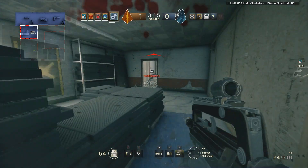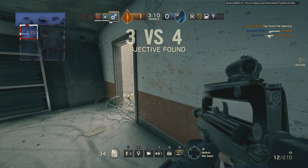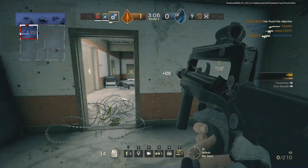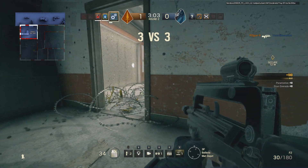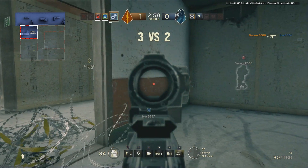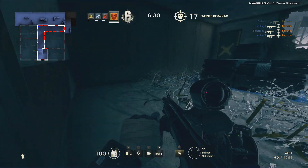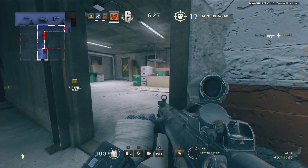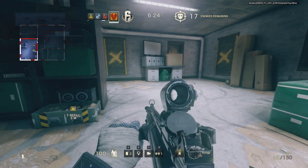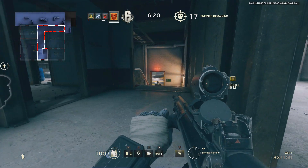Breaching into the ballistic mat depot, notice the fully breachable wall to the south as well as breachable windows and walls to the north and west. The eastern wall shared with the hallway is very solid, and ballistic mats stacked in the centre also provide solid cover. From the outside the storage area can be breached through windows on the western and southern wall; from inside you have breachable walls to the north and east, plus solid cover and ammunition.